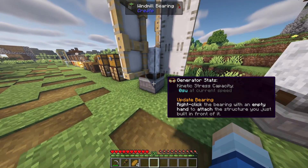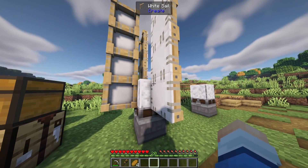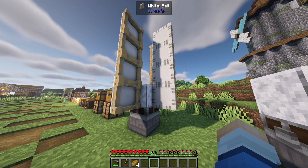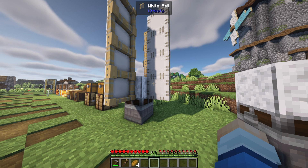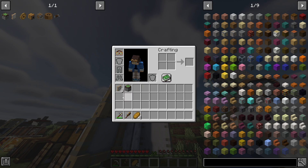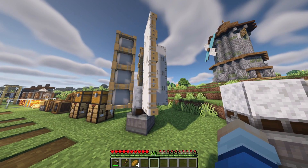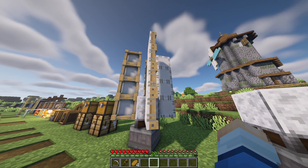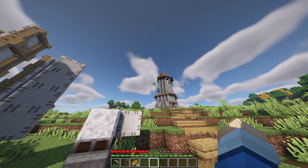You attach a windmill bearing to a block — we used polished diorite, but any block works — and then attach sails off of that block. Keep in mind you need a minimum of eight sail-like blocks for it to work. You can mix sails and wool to meet that count, but I prefer just using sails. Eight sails is cheap and will generate solid stress units. You can get really creative with these designs — hide the mechanism underground, mount it on top of a machine, or build a proper decorative windmill with dyed sails.